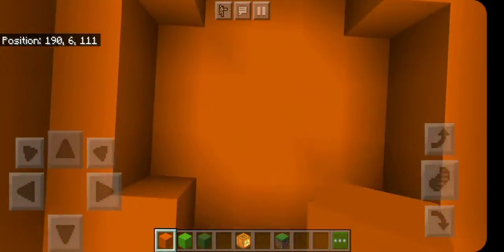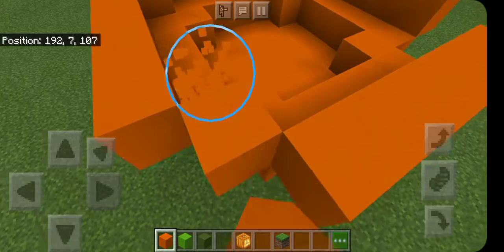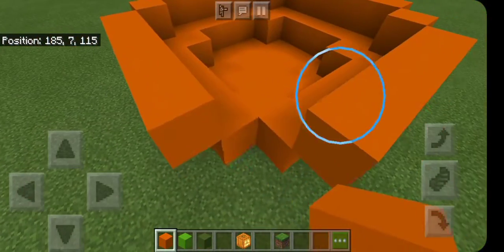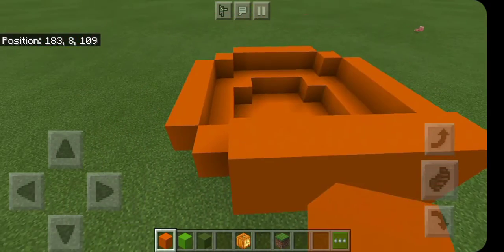So you have that. Now just add 1 for the corner so it looks like this. Add 1 for all of it and make it go up — 5, 6 blocks.